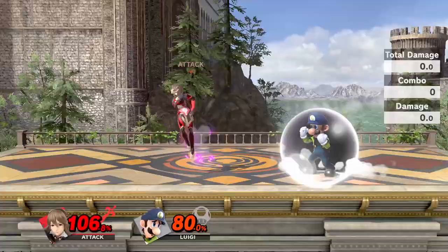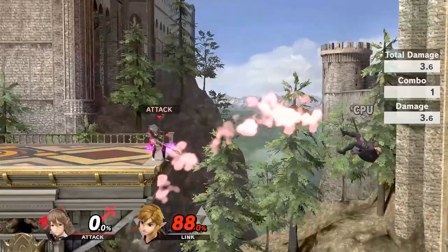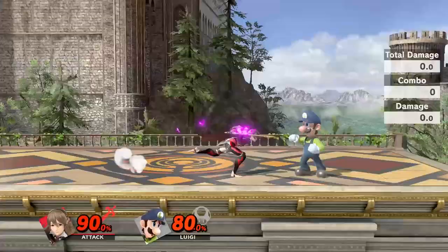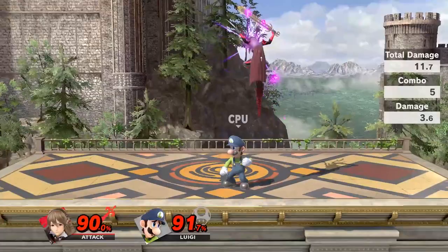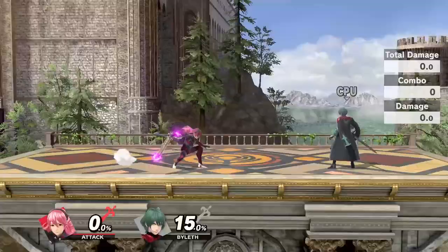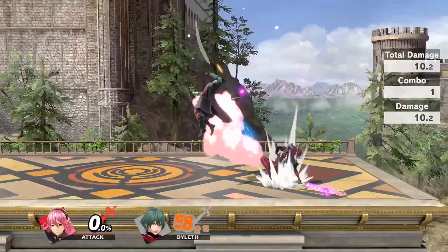Down air is mostly used as a landing mix-up and can auto-cancel if performed at the right height, therefore receiving no landing lag. It can catch many opponent's recoveries and two-frame at the ledge if timed correctly. It can also sometimes be used to set up for tech chases at lower percents. Dash attack is a multi-hit burst which Khorin can use to tech chase and catch landings. Depending on spacing, it can cross up an opponent's shield for a mix-up, however it can still easily be punished.